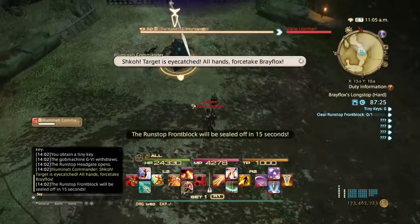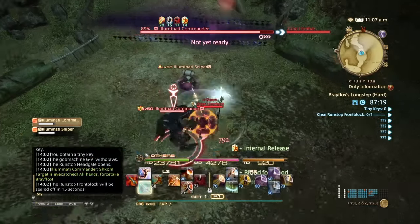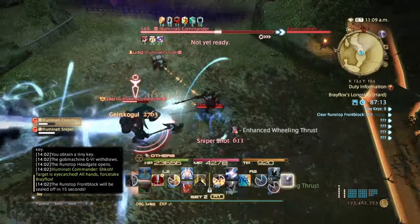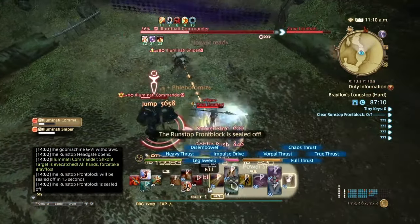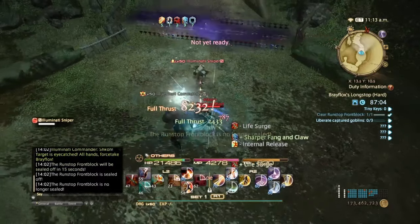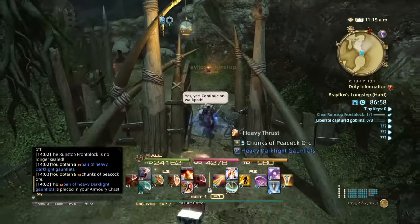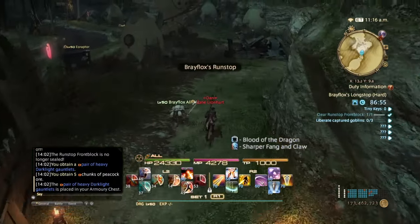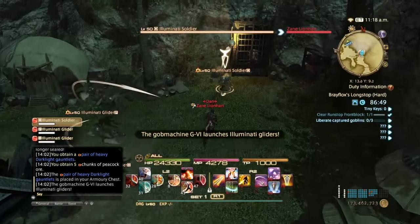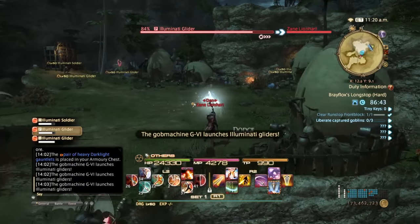I'll just take down the boss, which won't take very long — ignoring all mechanics. Dead. Collect it all for yourself. Move on to the next set, which will be the Goblins. Do not pull the Raptor — that's unnecessary mobs you don't need to deal with.